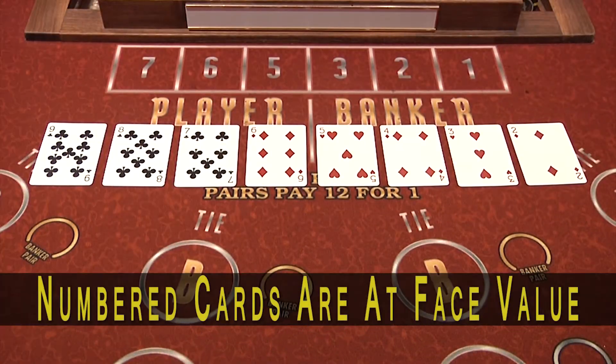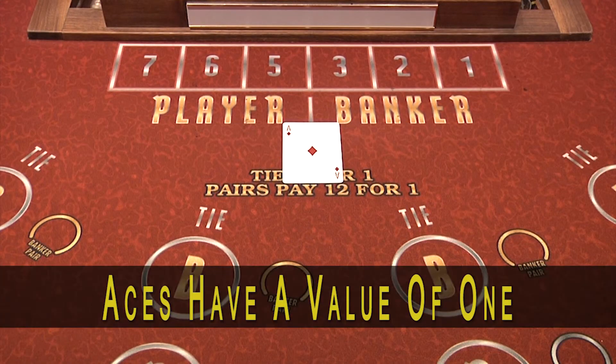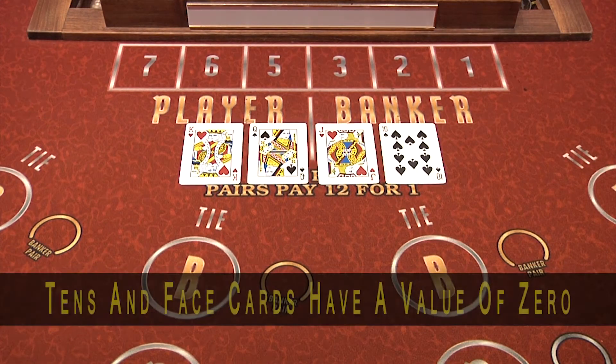In Baccarat, the cards two through nine are at face value. An ace is considered a one, and tens and face cards have a value of zero.